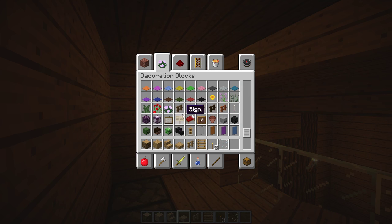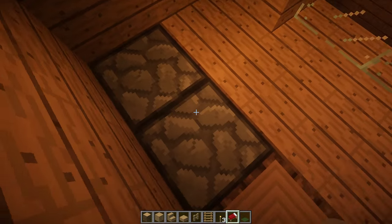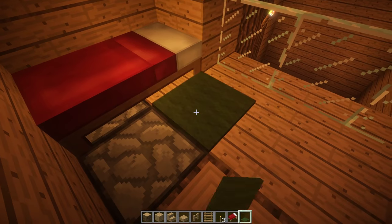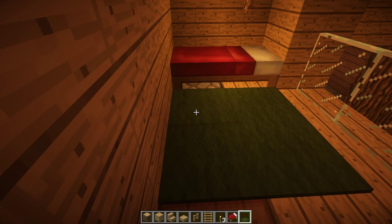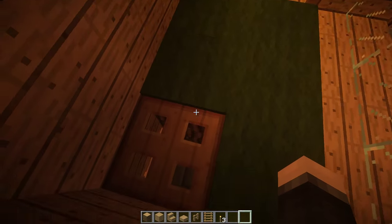Now grab a bed and some carpet — I'm going with green carpet because it's got a survival feel. Shift-click and there we go. Now the bed area is done.